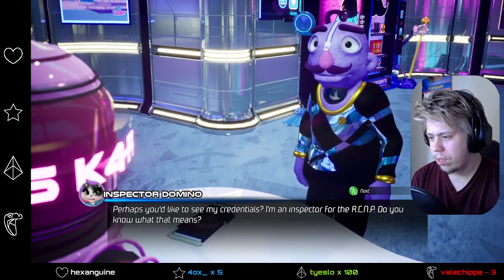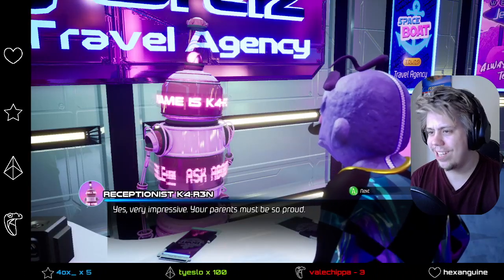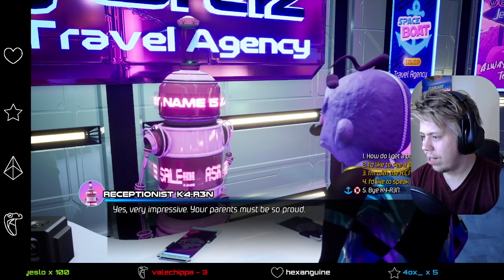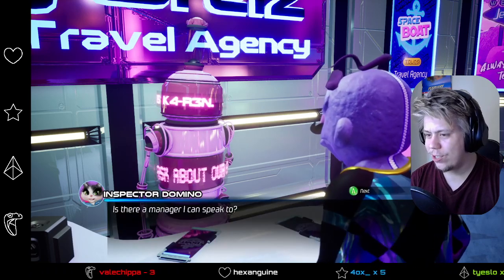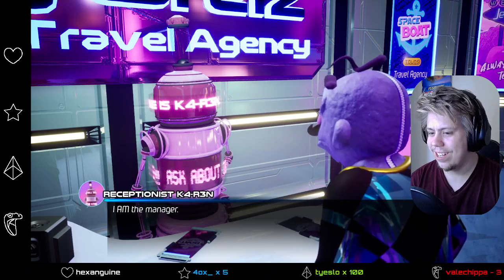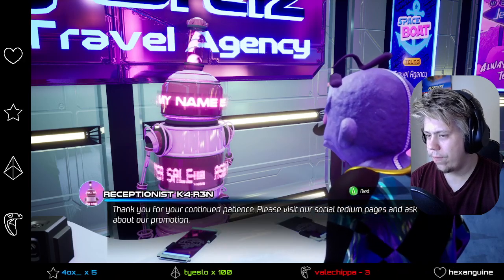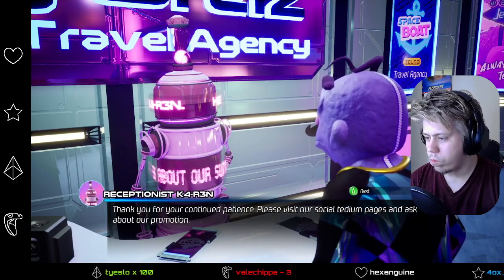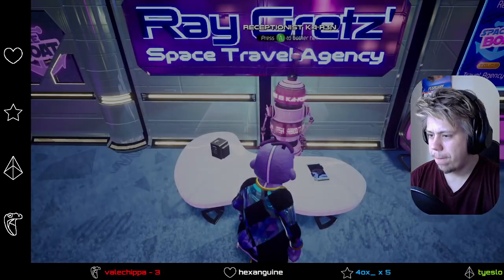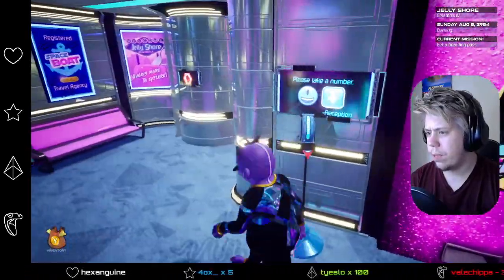Perhaps you'd like to see my credentials. I'm an inspector for the RCMP. 'Very impressive. Your parents must be so proud.' Is there a manager I can speak to? 'I am the manager.' I guess we'll say goodbye for now. 'Please visit our social TV and pages and ask about our promotions.' I guess we'll be taking a number. Oh no — different colour, same taste. There we go. Ticket dispenser. These tickets remind you of trifecta chips. That's neither here nor there, at least not for this demo.